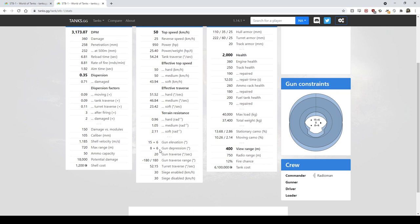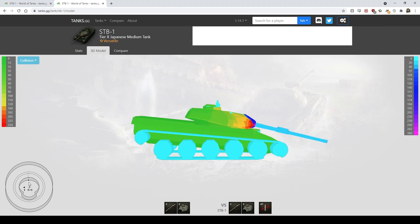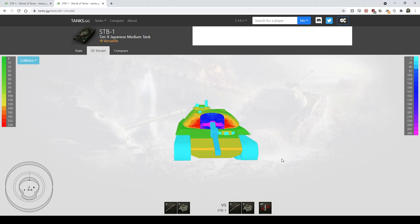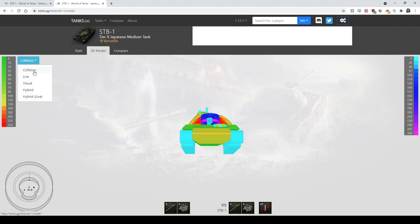The more unique thing about this tank is the hydropneumatic suspension, which you do not need to push a button to activate. It has 8 degrees of gun depression normally, and when you activate the hydropneumatic suspension it gets an additional 6, for a total of 14 degrees. If you're going 30 km/h or lower, just by looking down at the ground the tank will tip up and you get your full 14 degrees of gun depression. You see this tiny rounded bit of turret poking over a hillside — it's pretty terrifying.